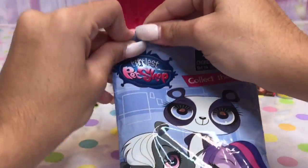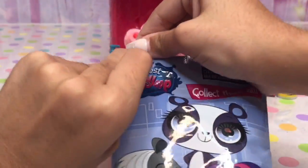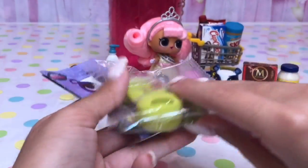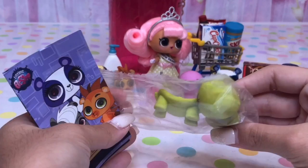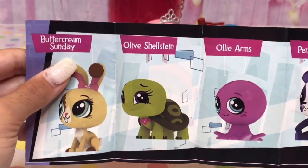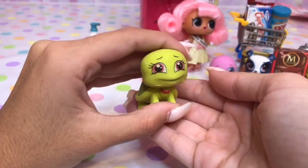One more bag to open. Oh no, looks like we got a duplicate on the octopus. But it looks like we got someone new here. Let's open this one — this little turtle. Looks like we got Olivia the Shelton. Don't you love these Littlest Pet Shop erasers?